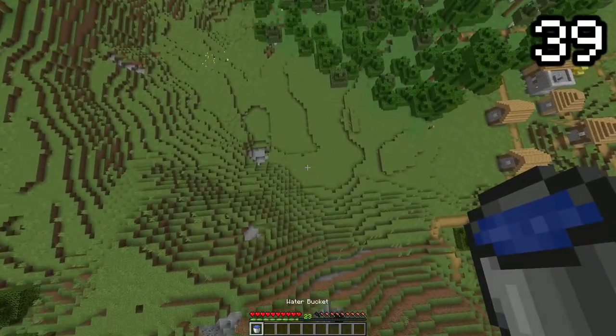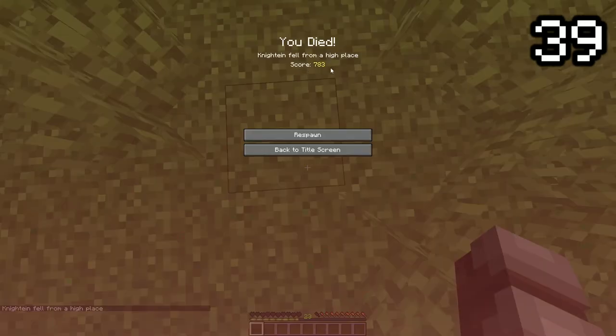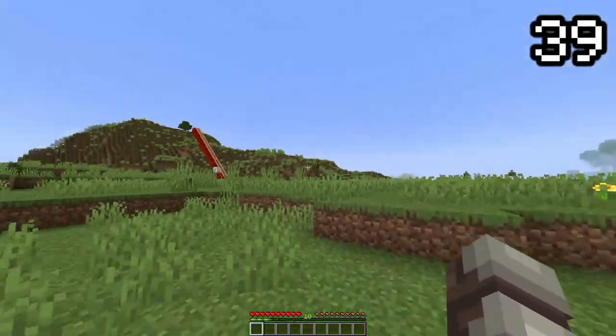If you've ever died in Minecraft, you know about the score feature, but what actually calculates the score? Well, it's simply experience. The score is the number of experience the player has collected since their last death, not the experience held on death.